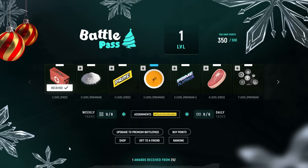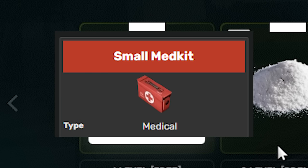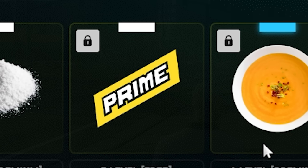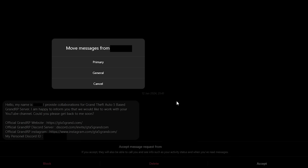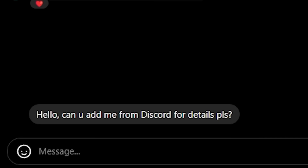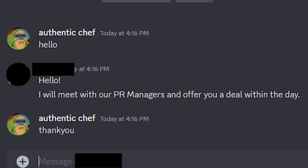So I'll do you one better, GrandRP — I'll do this video for free. Let's take a look at what goodies you get from the battle pass. That, for starters, looks like a direct rip-off of the small medkit from Rust Legacy. Got some nice white substance there. Looks like we've got some soup. All right, let's respond to this Instagram DM. Yes, I am very interested. They want me to add them on Discord. We've got them on Discord — let's see if we can line up a little sponsorship. We're going to get a deal within the day. Sounds very, very promising.